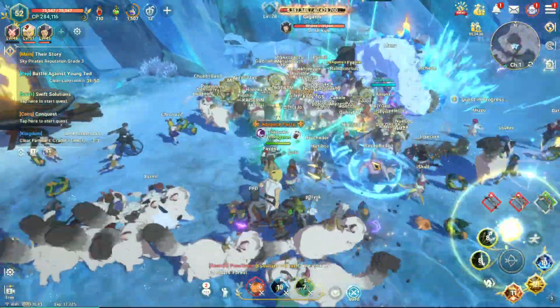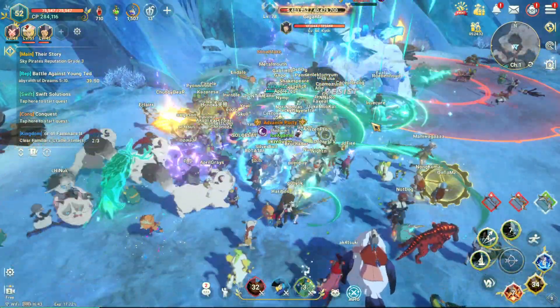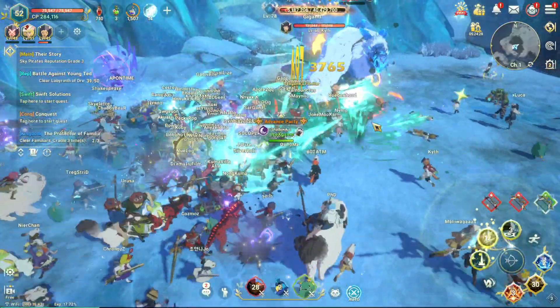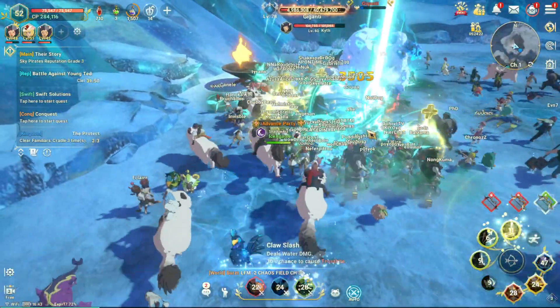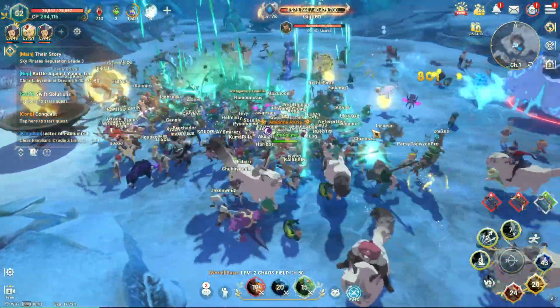Our damage is still low — we need some high CP players or attack-focused players to deal more damage. Help each other and combine attacks. This can reduce the boss's HP, and don't let the boss regenerate.